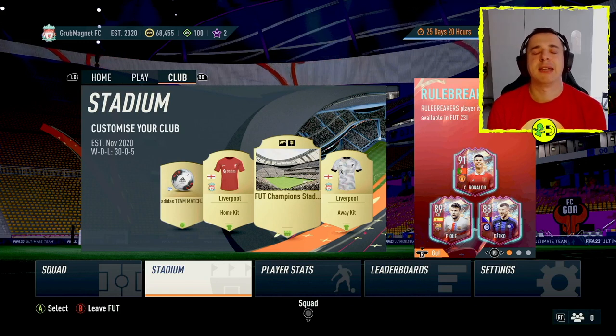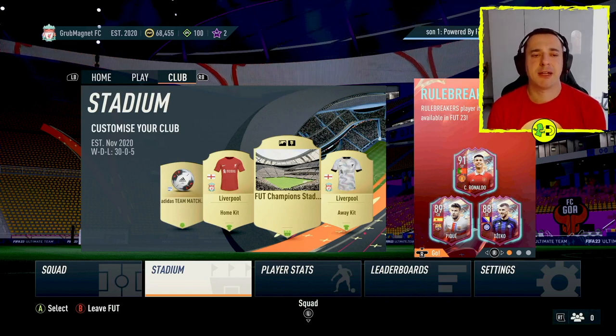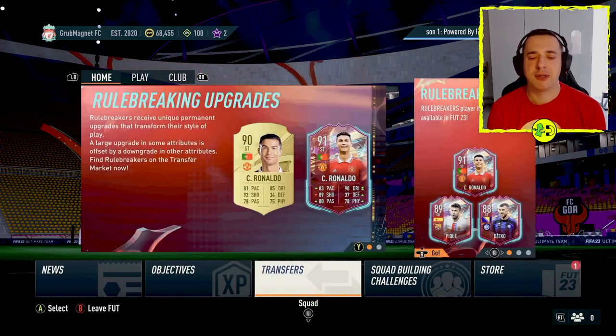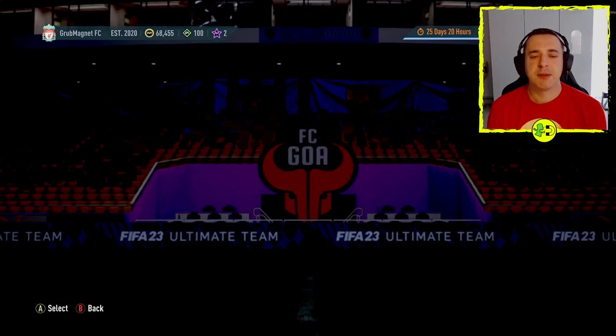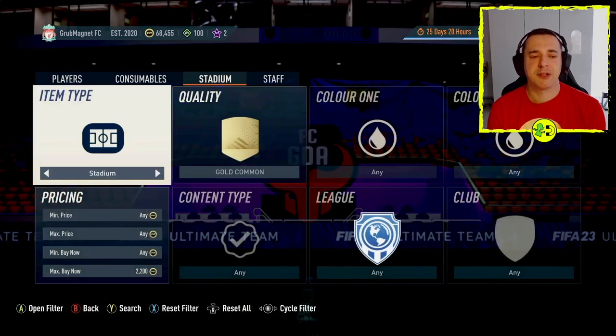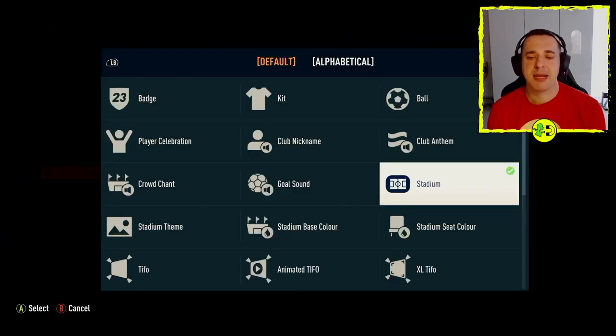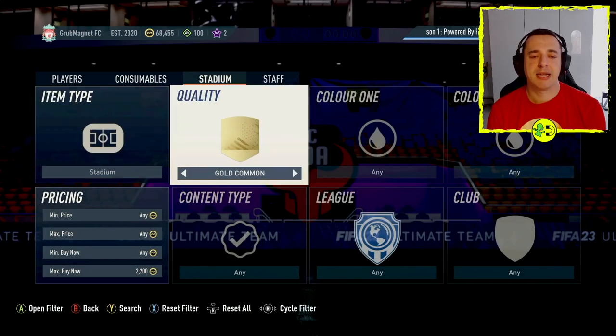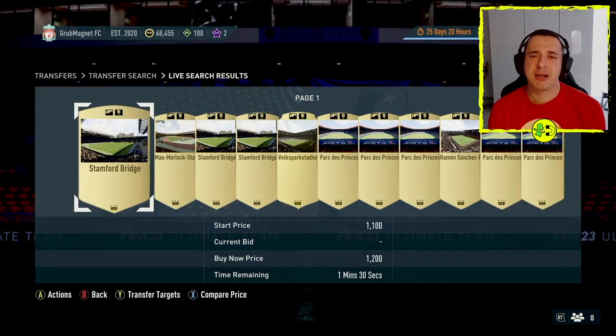If you want to buy stuff for your stadium, you can do that in the transfers area. Come back out to the club view and use L1 to go to the home view, then go to transfers. The transfer market is where you'll find all the stuff you can buy. On the item type, you can pick stadium or goal sound or base colour and so on. Let's go with stadium, set the quality to gold, and search. Bizarrely with stadium, you can't narrow it down to a particular one — you have to search manually.